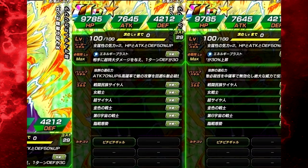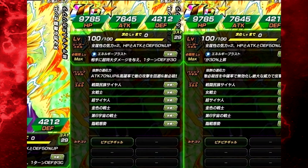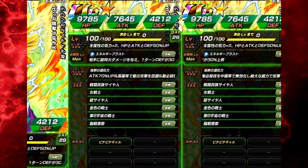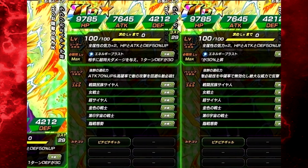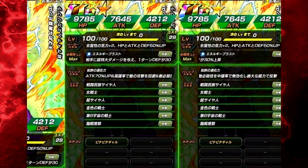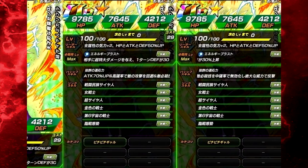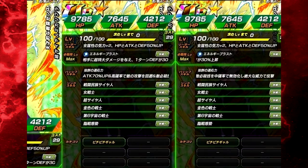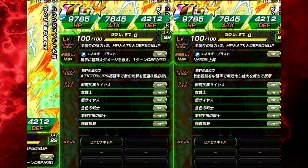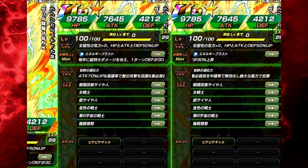Max stats are HP of 97.85, attack of 76.45, and defense of 42.12. We also now have the attributes displayed at the bottom of the card, which is going to be freaking cool. Pretty badass character overall. I don't really think she's going to be too viable if you have optimal characters, but she's going to be fun to play with, especially with more of the cards and characters coming out from the Omniversal Tournament.